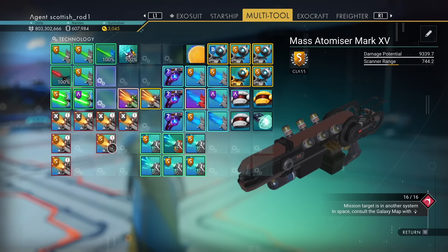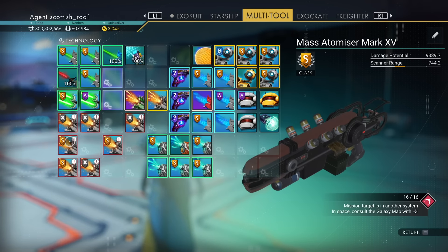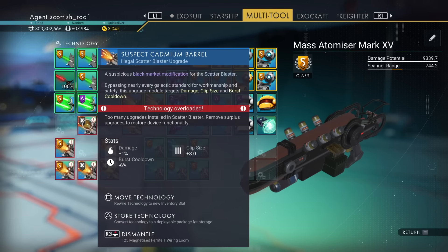You'll also notice the stats are all random. Some of them might be a bit poor, some will appear to be the same as the S-class mods, but quite a few of the X-class mods will be better than S-class. And some will be absolutely amazing.